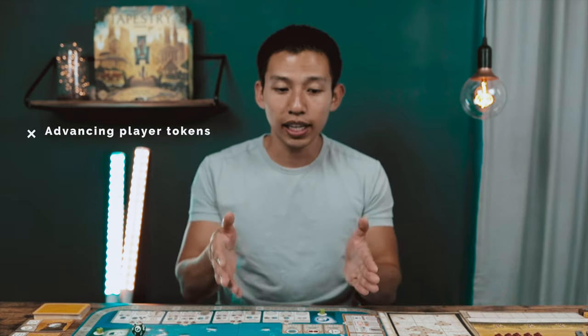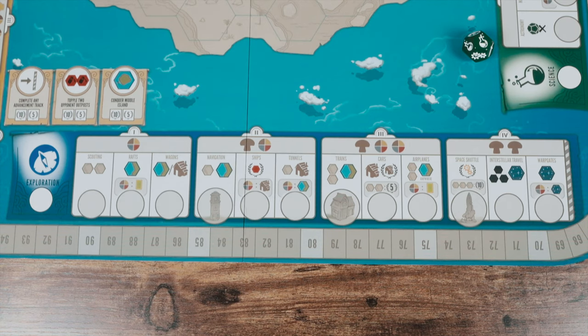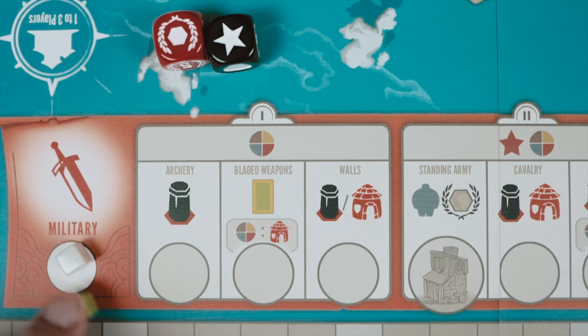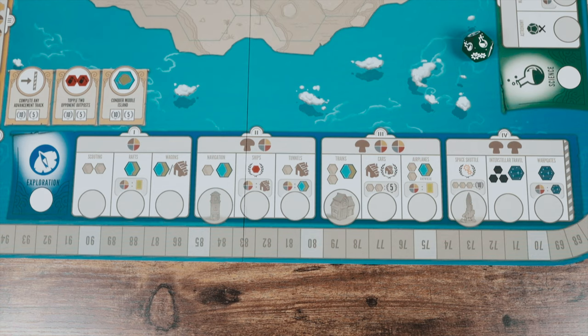The other main action is to advance your player token on one of the four tracks on the board. Advancing is what you'll be doing for the bulk of the game. First, pick one track, then pay the cost depending on the resources shown under the tier of the track you're advancing in. Move your player token to the next space and gain the benefit. Some spaces have a bonus icon — this is optional — for example, you can pay any resource to gain a tapestry card on the exploration track.